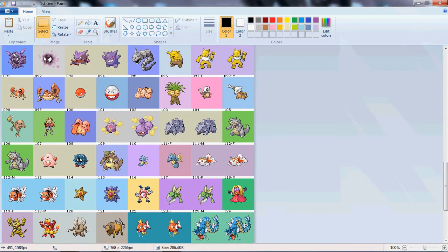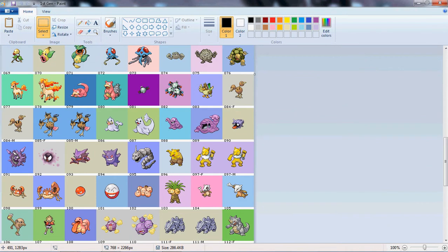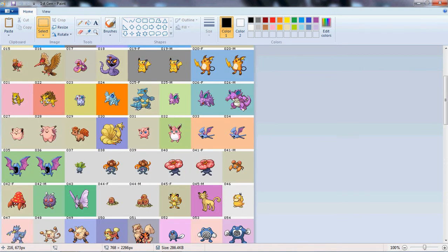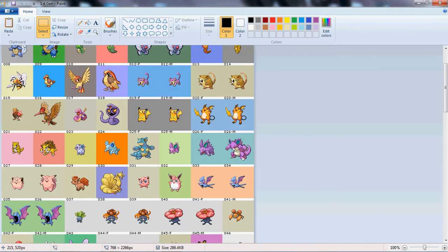Dragonair. I put Arcanine in, because that's one of my favorite ones. Let's do Vulpix. Now let's go over to third gen — skip a gen. Find one.